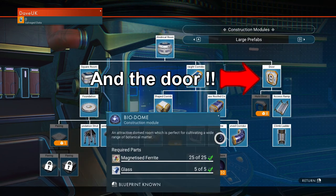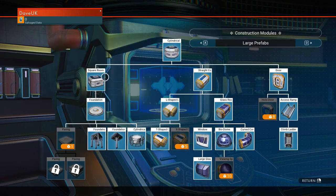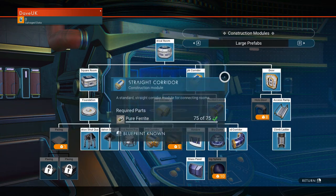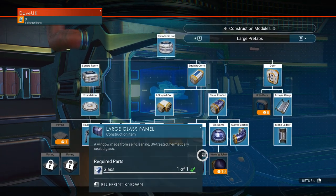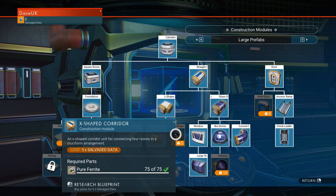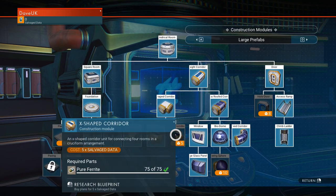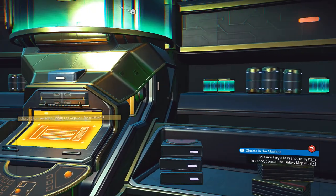This is on a tier system, so you'll start off with the first one and you've got to unlock the blueprints as you go down using your berry technology — salvage data. For instance, this corridor here is five salvage data, so that's the kind of prices they're going to charge you. Once you've got all those blueprints, head back down to the planet.